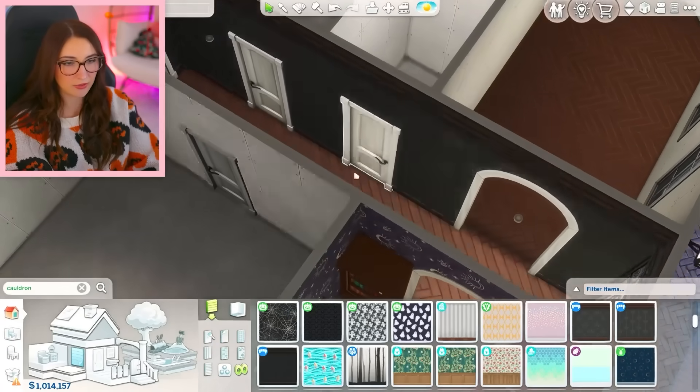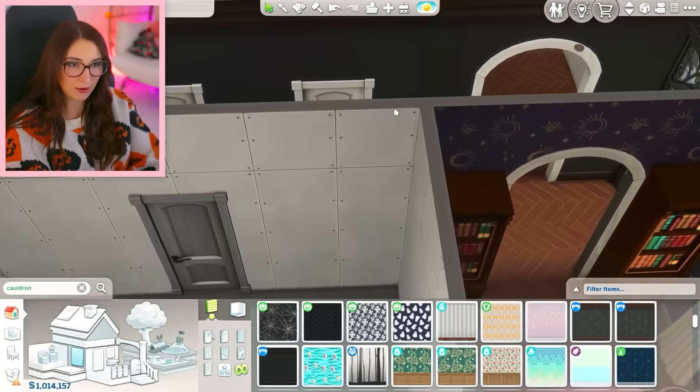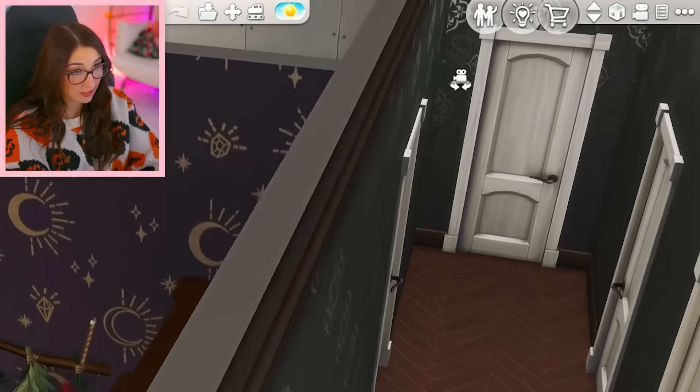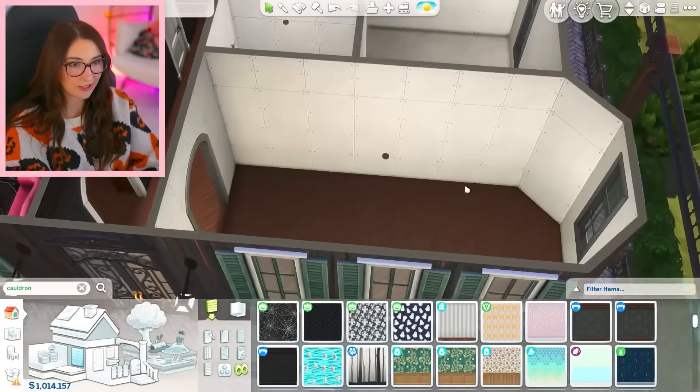Let me be clear — I don't think this hallway needs much, so I'm just going to give it this very subtle wallpaper. There is a design there — you can see it in the light. Very subtle. Okay, let's do the kitchen — spin the great wheel of occult.